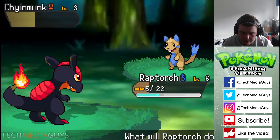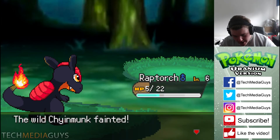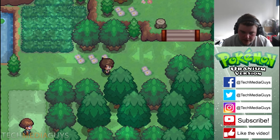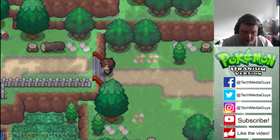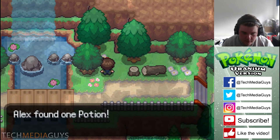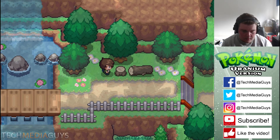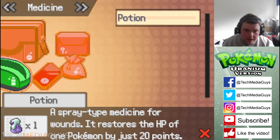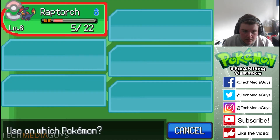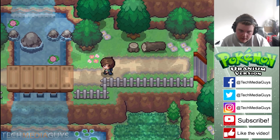No problem. If I don't miss this I've won — there we go, who's the best? I'm the best, Alex is the best! I need to heal myself. We found a Pokeball and one potion in the medicine pocket. We found the menu for the bag — we need a potion. Items, medicine, use — on the Raptorch. There we go, absolutely fantastic!